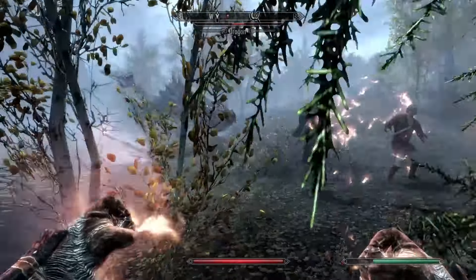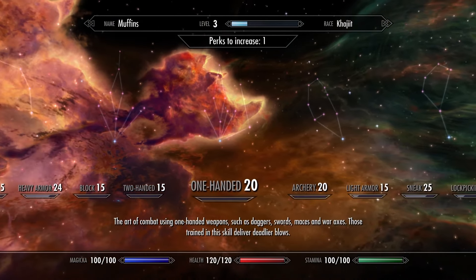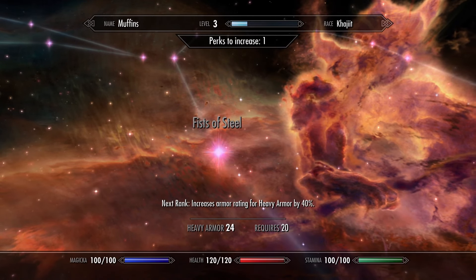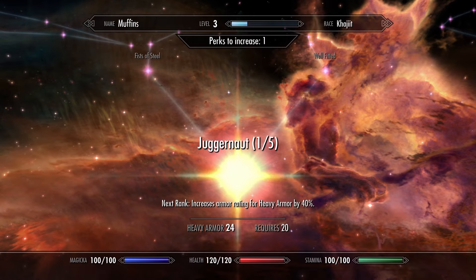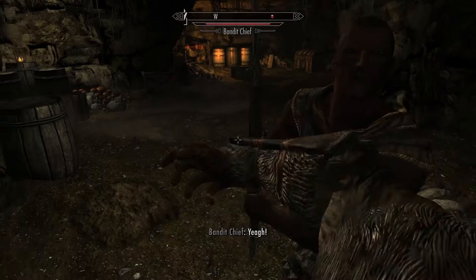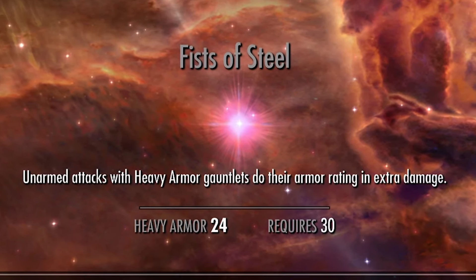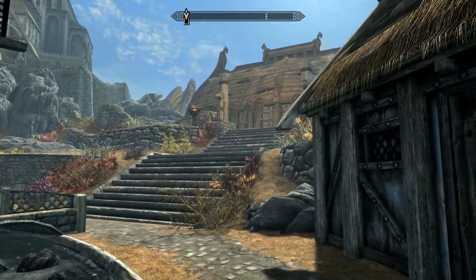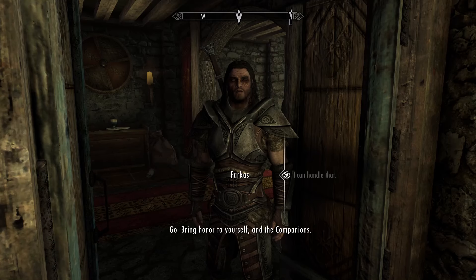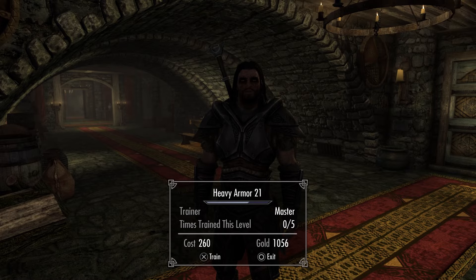Now a plus 15 bonus is good and all, but we're going to need more than that to fist fight a dragon. The skill you're going to want to spend most of your time leveling up is heavy armor. Unfortunately, there isn't any kind of unarmed skill tree in Skyrim, but the heavy armor skill does have a perk called Fists of Steel, which adds the armor rating of any heavy armor gauntlets you're wearing to your unarmed damage. This might take a bit of time to unlock since your heavy armor skill needs to hit 30, but you can speed this process up by heading over to Jorrvaskr in Whiterun and joining the Companions. By doing so, you get access to an NPC named Farkas, who you can pay to train up your heavy armor wearing abilities.